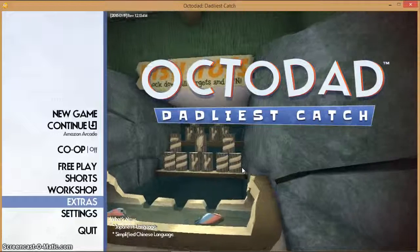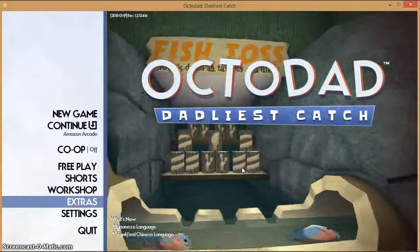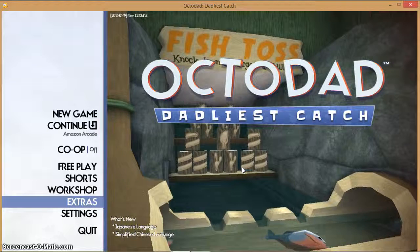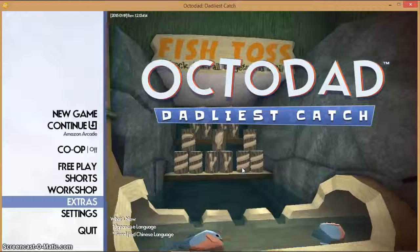Hey guys, it's the Creeper Crafters today, and we're going to be doing Sally Fails Octodad. Hi, I'm Sally Blunker's jabbing sister, and I'm going to fail! Yeah, she seems pretty excited about that.